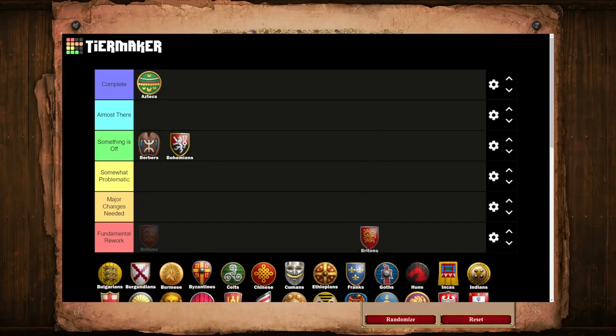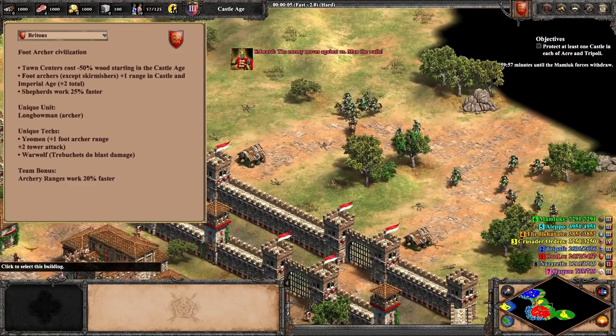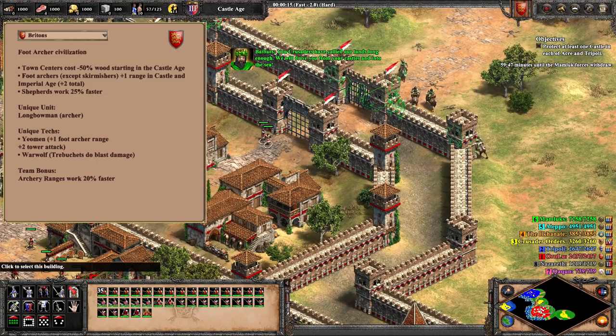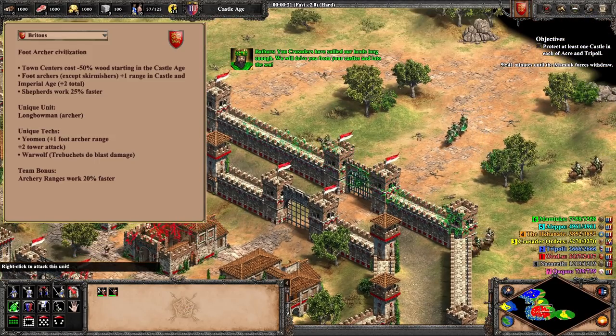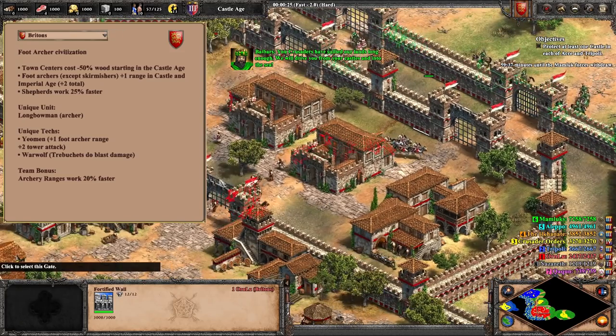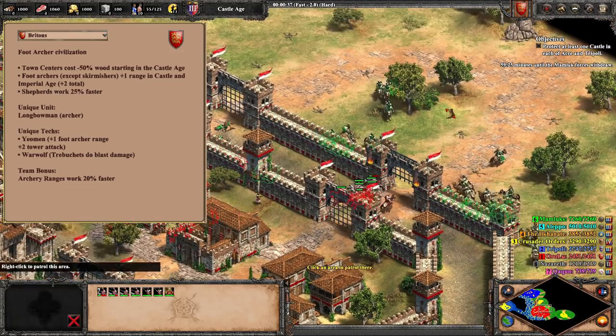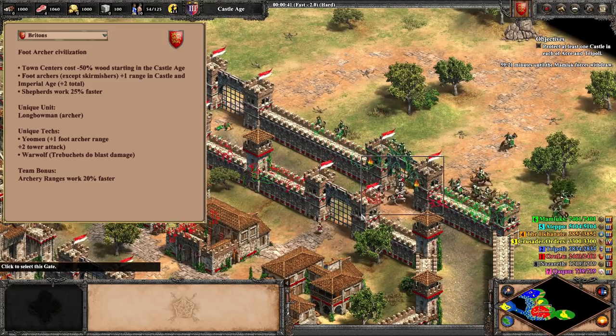Moving from one of the newest civs to one of the oldest, most classic civs, we next turn to the Britons, who will be our first Almost There entry. All of the civs in this tier are seriously like almost there, but just have one or maybe two tiny areas that possibly need a small adjustment. Speaking to the identity of the Britons, we have no issues here. They are the archetypical foot archer civilization. The nice thing with the Age of Kings civs is that since they were the first ones introduced to the game, they all got to set the standards of what an archer civ, cav civ, or whatever even looked like.